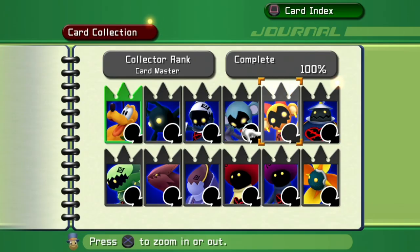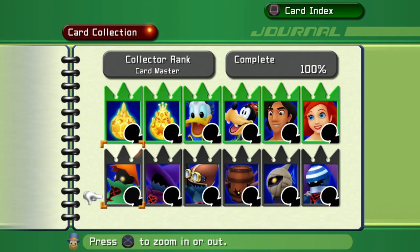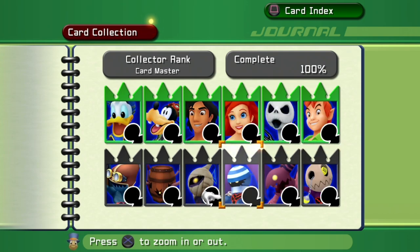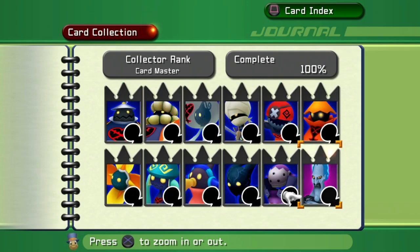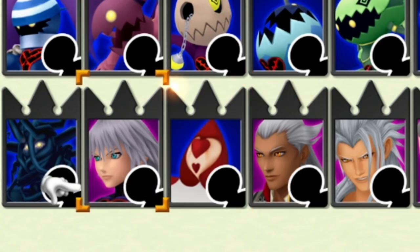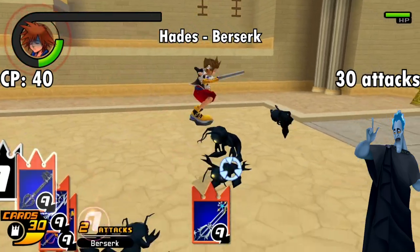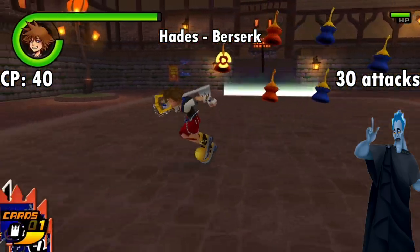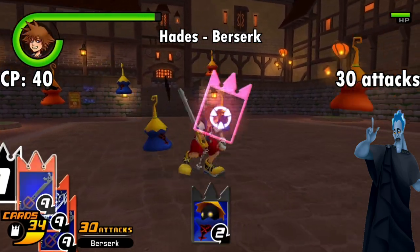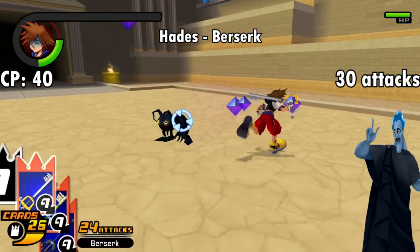Here we've got Hades, fought at the end of Olympus Coliseum. And — I'm sorry, can I take a moment? I fucking hate how these cards are organized. Why would you put the monkeys in the middle of the Soldier and the Large Body? Why would you throw the Sea Neon in the middle of the Agrabah guys? And then the Pirate, and then the Prismels, and then a random Hollow Bastion Wizard, and let's not keep the Halloween Town Heartless together — let's wedge an Air Pirate in the middle. Guard Armor is the first boss, which makes sense, but then why is it Hades next? Anyway — Hades gives the Berserk ability for 40 CP, boosting attack power when your HP is low. It also has the added benefit and drawback of giving you resistance to fire but stunning you if hit by Blizzard moves. This is a fine trump card, but I'd always rather just pack some Cure spells instead of risking going in with low HP.